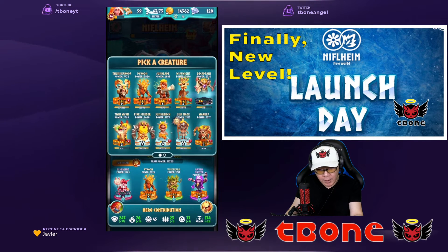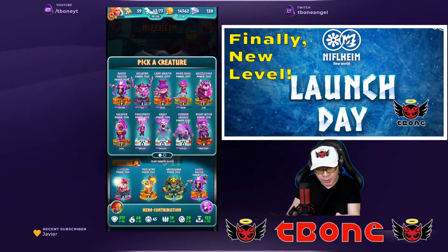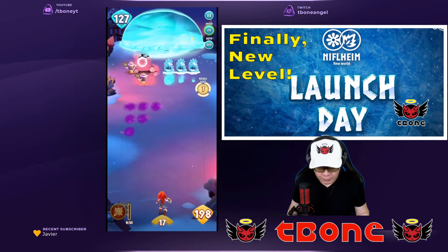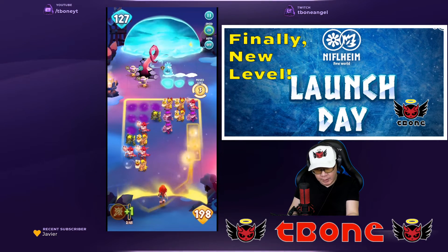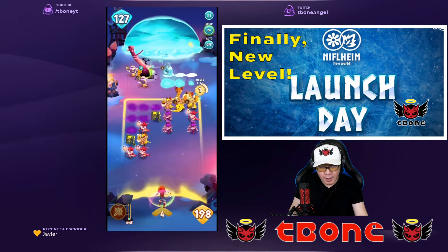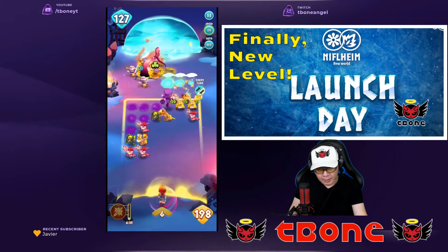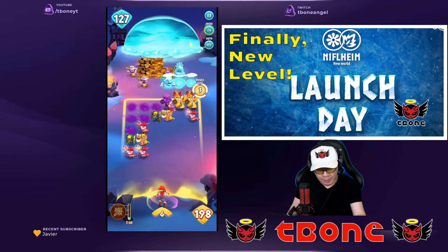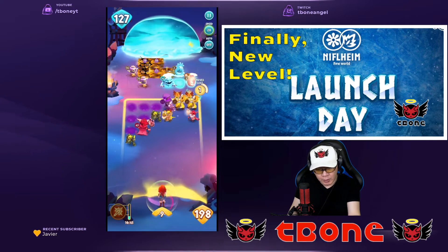This enemy with the tentacles is usually one you see in the later stages of events and can be really difficult to deal with. What Twin Worm does is attack two units dealing fire or poison damage. You can see where the cracks are — that's where the tentacle is going to pop up again. I'm going to try to get through this quickly. I'll attack with Green Guard so it doesn't attack me, then clear the area.